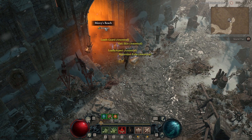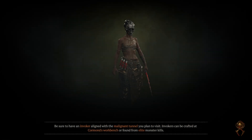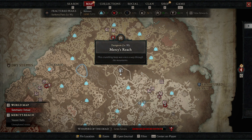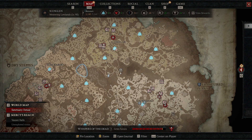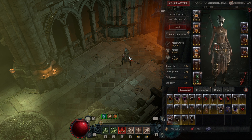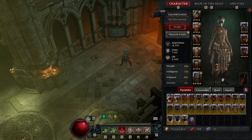Now it's reset. I'm actually going to show you where it is on the map real quick. So here's Mercy's Reach — this is a nightmare dungeon this season, which is really cool. So here's the key of a shed, and then Mercy's Reach.